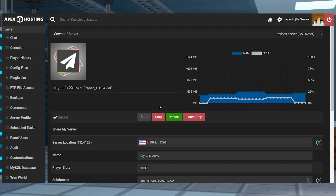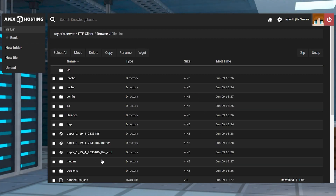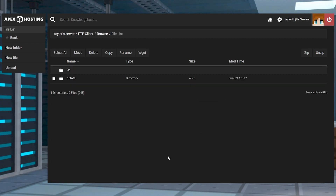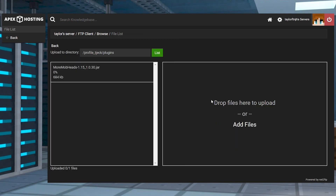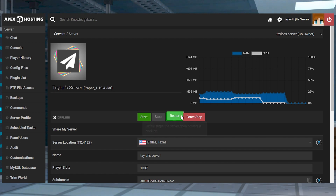Head towards your Apex server panel, stop the server, and then make sure you're running a plugin compatible version like Paper or Spigot. After that you can click FTP file access near the top left. Log in and then head towards the plugins directory, and from here you can press upload in the top left corner, and on the next page drag the new file into the upload area. Once it reaches 100%, you can use your server name at the top of the page to return to the main panel where you can restart the server.